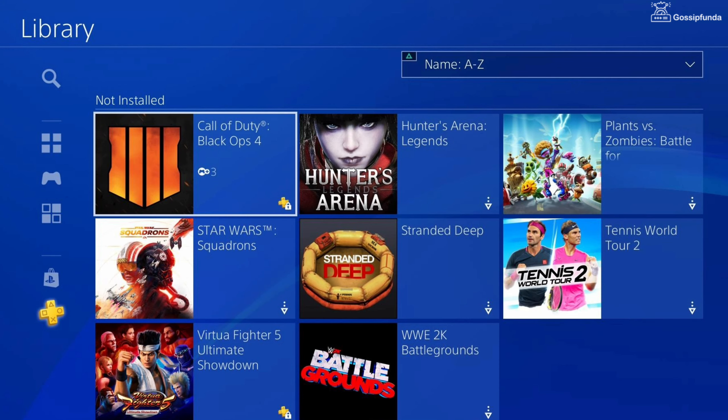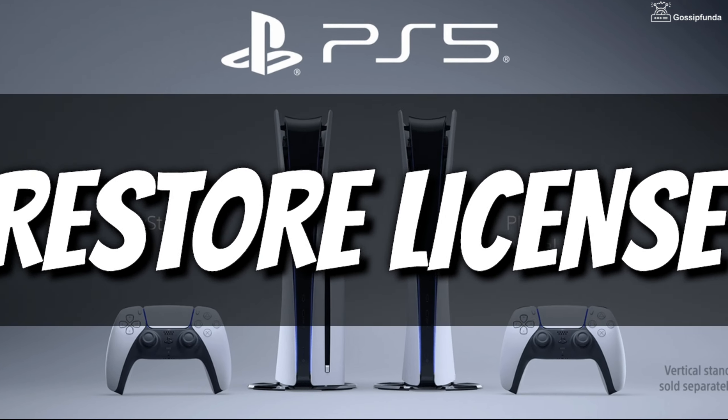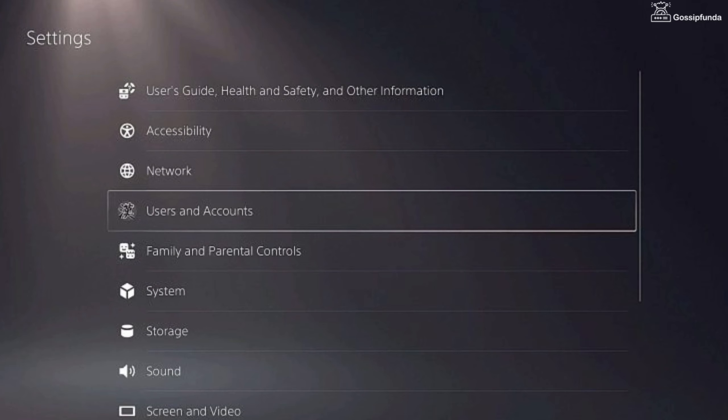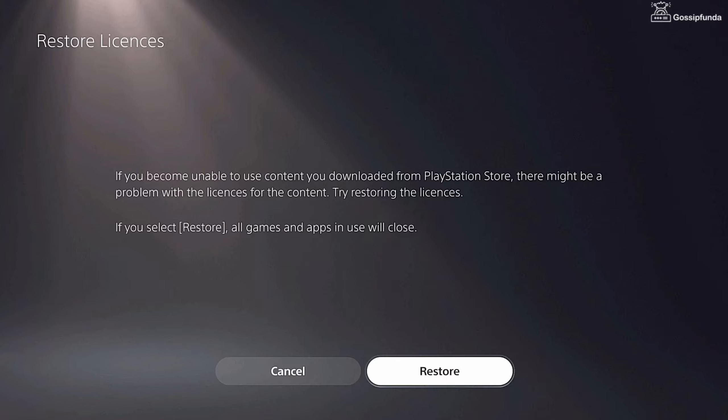If you see a padlock icon next to a game, it means there's a problem with the game's license. In that case, first try to restore your license. To restore your license, go to Settings, then go to Users and Accounts, go to Other, go to Restore Licenses, and select Restore.